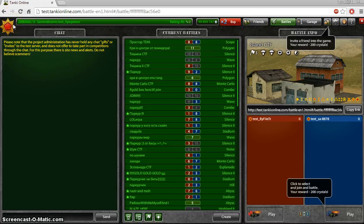You will be ranked at Generalissimo, which is the highest rank. Your name will have 'test' in front of it, and you'll start with roughly 100 million crystals. The advantage of the test server is so you can see the new updates that Tanki Online will put in the game.